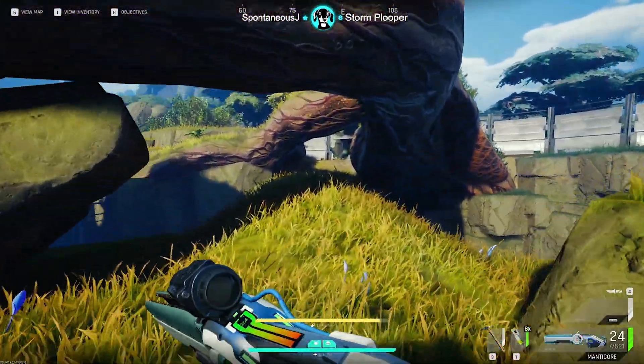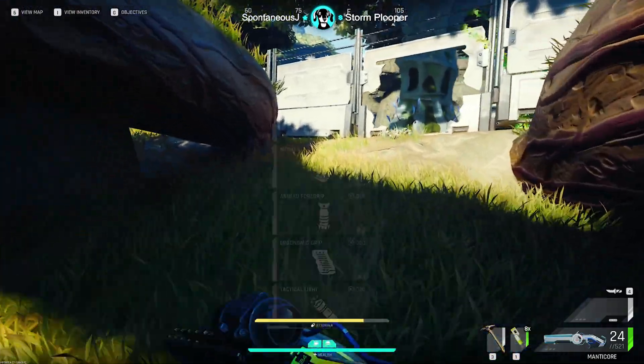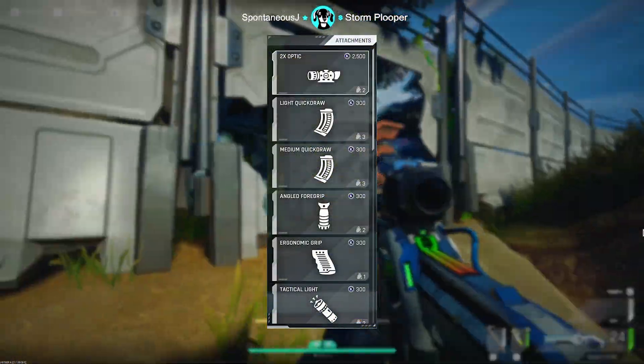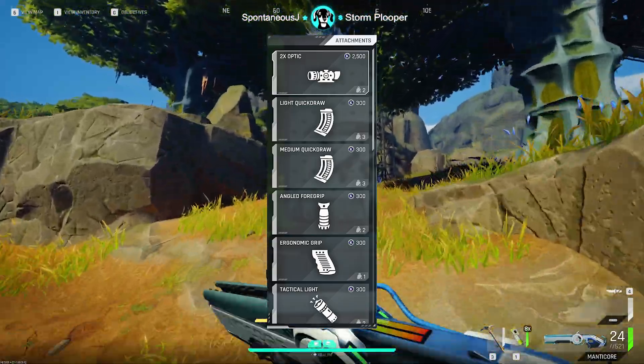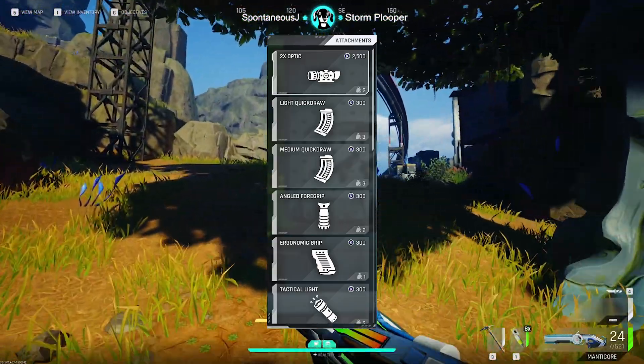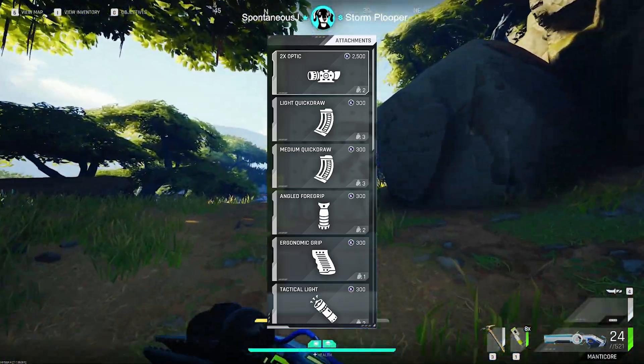The most important attachment in my opinion is the 2x on the gun, but I like to buy every single white attachment offered by the general vendor at the main base, focusing everything on recoil control and ADS speed. And don't forget a flashlight — that is really handy in this game, there are a lot of dark areas.